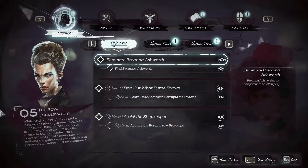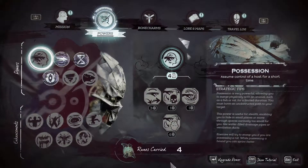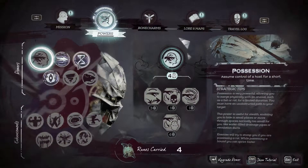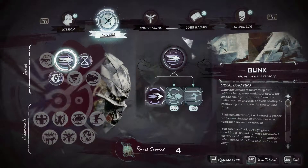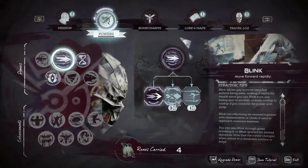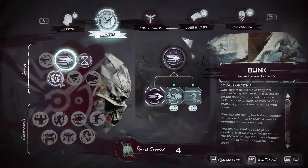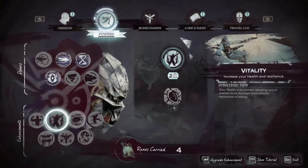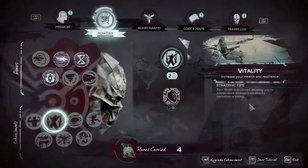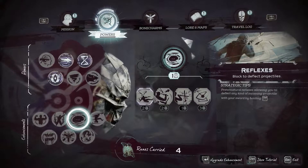Let's check my powers. Let's see if I can afford anything useful. I've got four runes. Stop Time is fully built up. Redirective Blink would be nice but I'm not super worried about it yet. Vitality — also nice. Reflexes — what do these do?